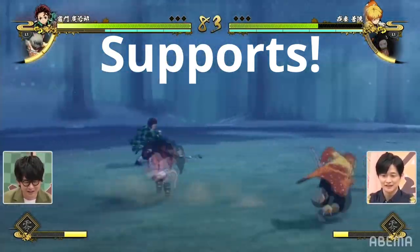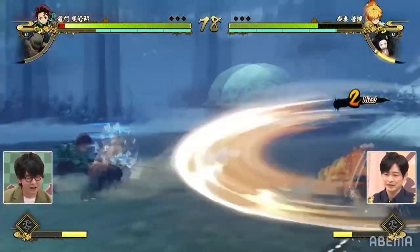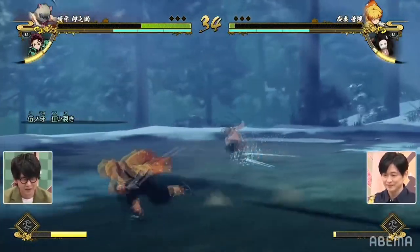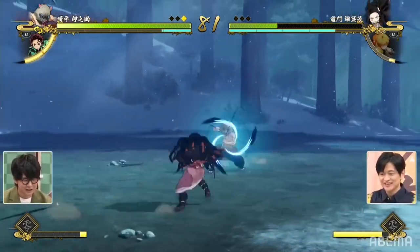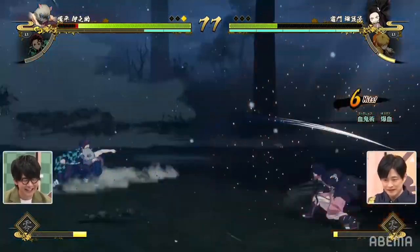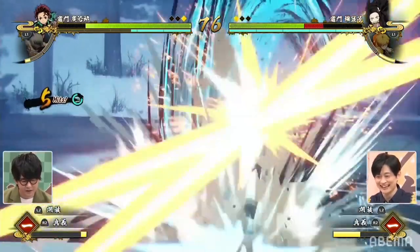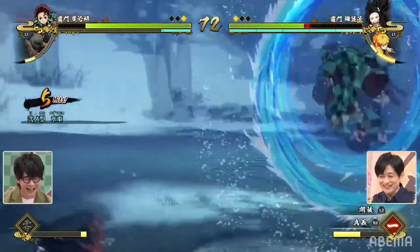Now we're going to show off how the supports work. Zenitsu calls out Nezuko to do a little attack, and supports can also be used to break combos — if you're getting hit, they'll tackle you out of it and save you from being comboed. Zenitsu switches out with Nezuko by holding the button down. Then Tanjiro saves Inosuke as a combo breaker. Inosuke's support actually looks like it does quite a few hits and could have been comboed off of.